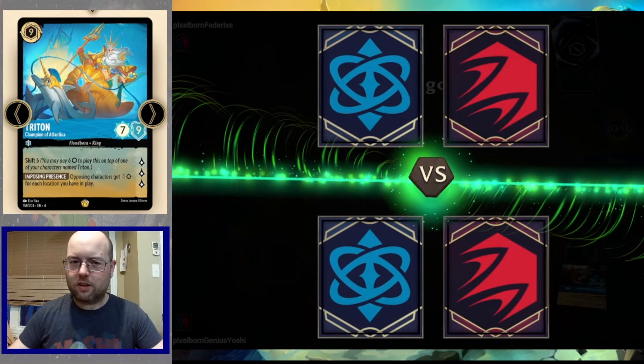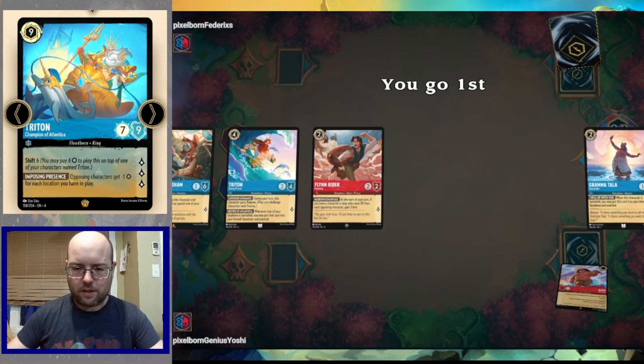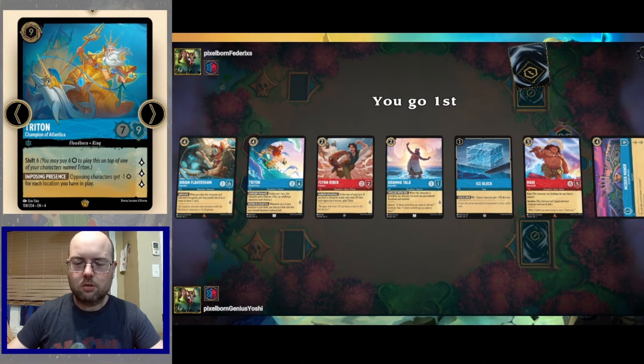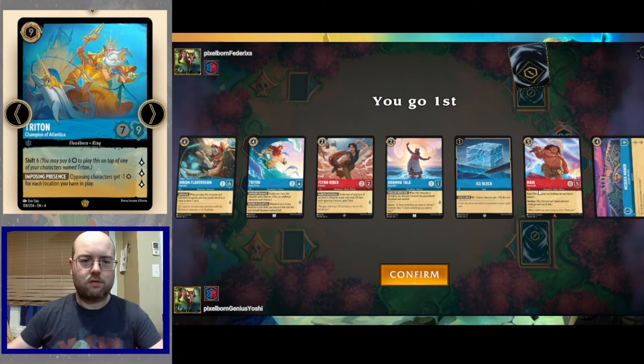Game three: we're playing a color mirror match — Sapphire Ruby against Sapphire Ruby going first. We find Hiram Flaversham, a cool-looking Triton, Flynn Rider, Grammatala, Ice Block, Maui, and a McDuck Manor. Seems pretty good! We'll keep it as is. Turn one Ice Block, turn two Grammatala or Flynn depending on pressure level, then we can land an Arch-Triton fairly quickly.